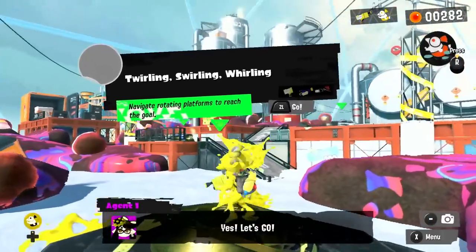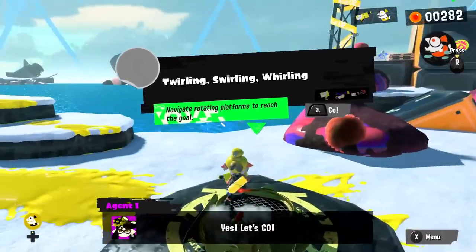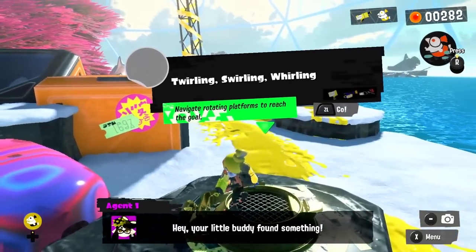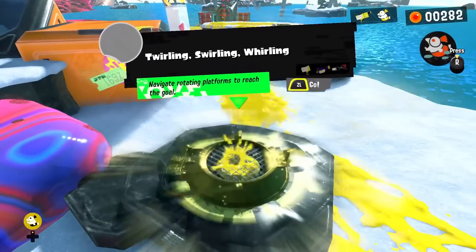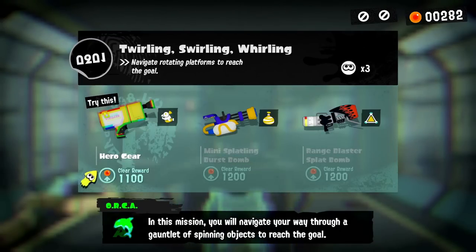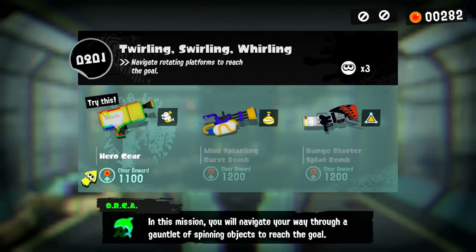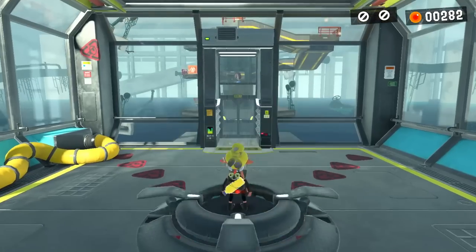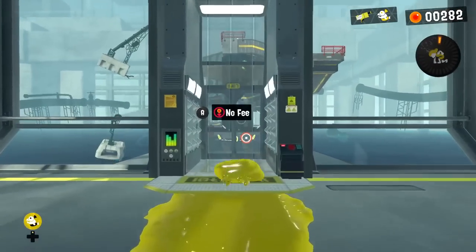Here's our first level: 'Twirling Swirling and Whirling — navigate rotating platforms to reach each goal.' A little buddy found something but it'll have to wait. We hop into our first level right here. In this mission you navigate a gauntlet of spinning objects to reach the goal. We have our hero gear to start, and get 1100 for surviving this one, so it's definitely worth doing.